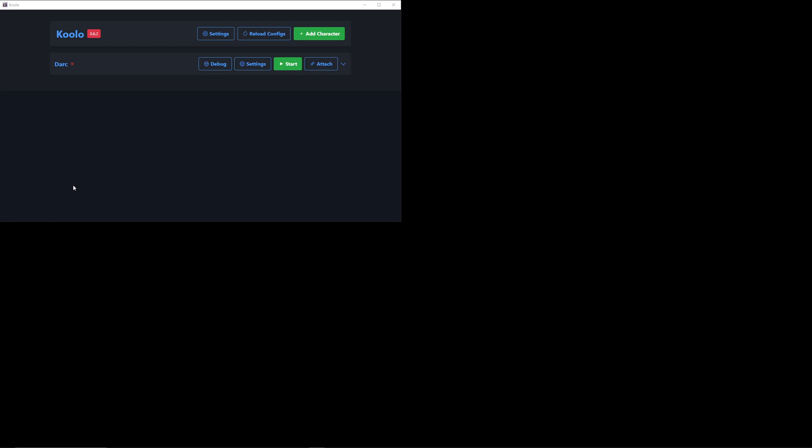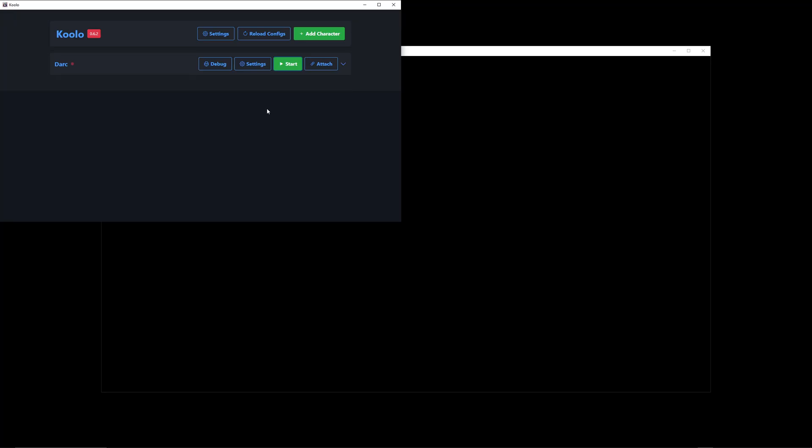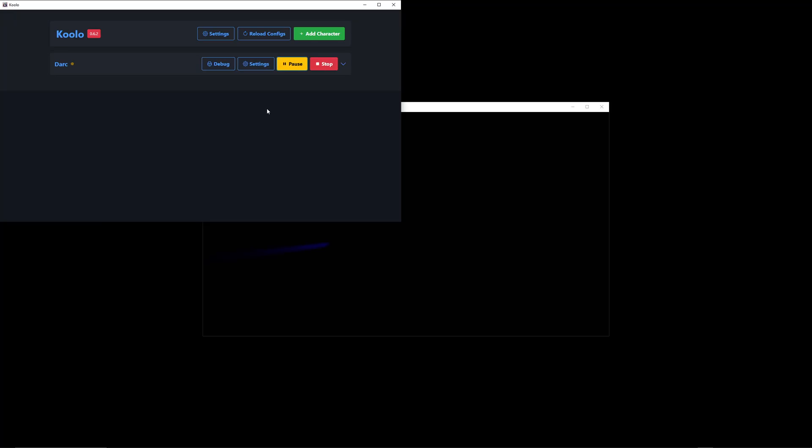That will conclude the basic setup for how to use Kulo, how to configure it, add a character, and hopefully get you started and up and running. All you need to do after everything is working is click start, and you'll see it log in — or in this case, running single player, it's just going to run the single player setup.